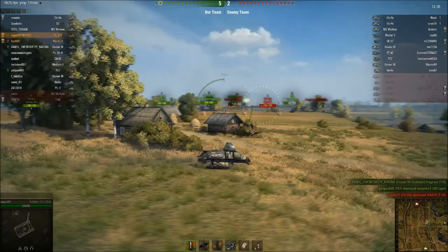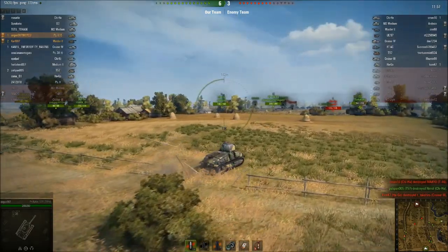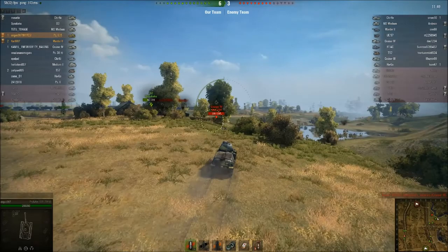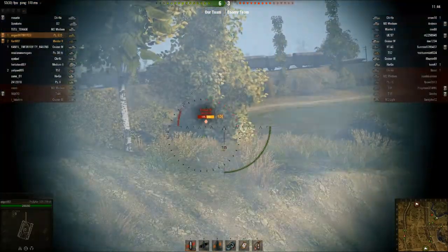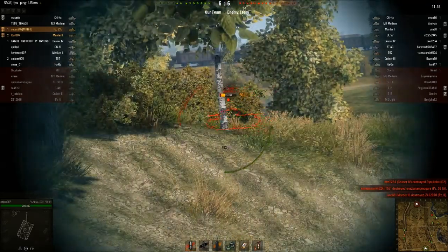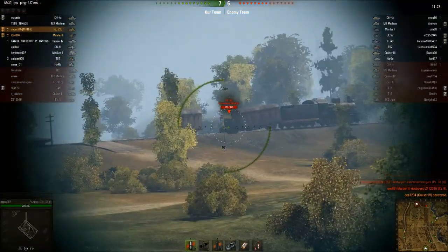Alright, the fight is going on in the town in earnest, so it'd be good if I could help. But if we have a look at the map, actually the fight is over in the town — basically we've won. There's a Cruiser 4 over here, let's see what we can do. D2's on him as well. I'm going to take a shot — got a hit. And again, hitting him in the turret. Bounce. Still going.